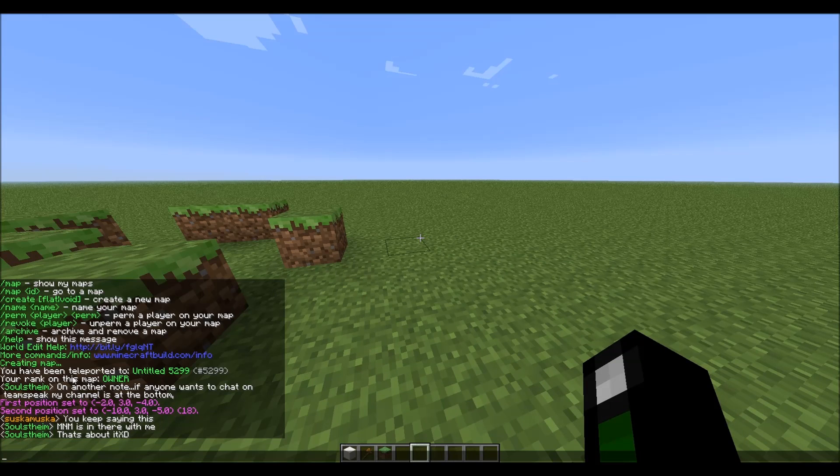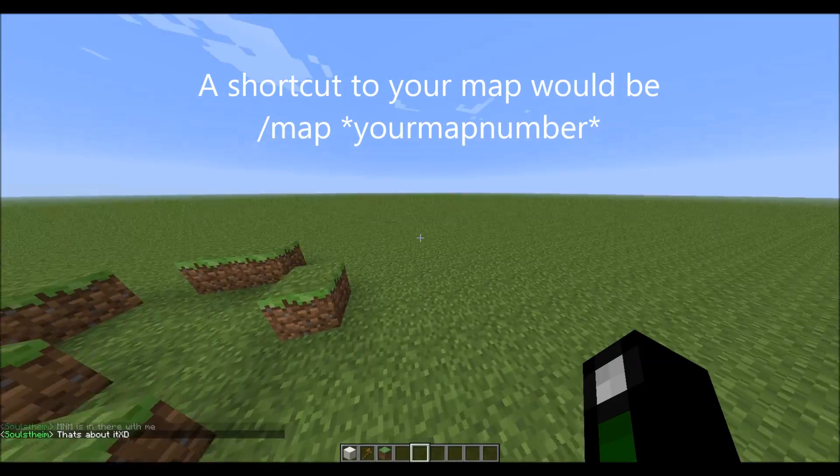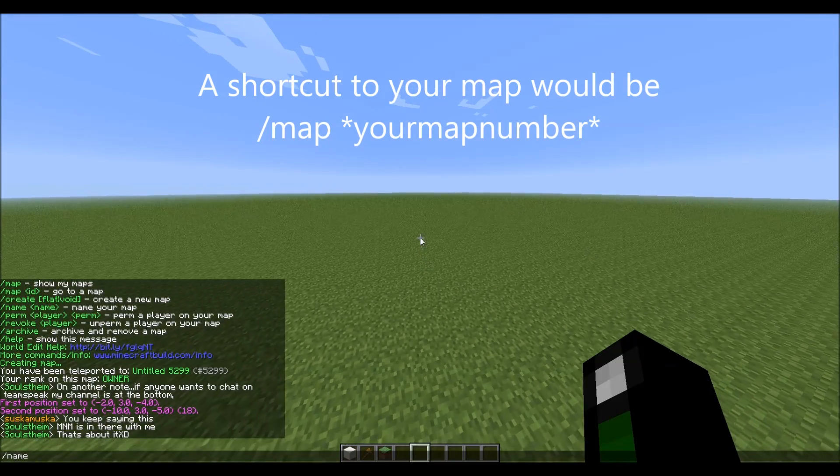When you join, your map is given a number. Like mine is 5299. Say if I wanted to change the name, I'd do /name test.